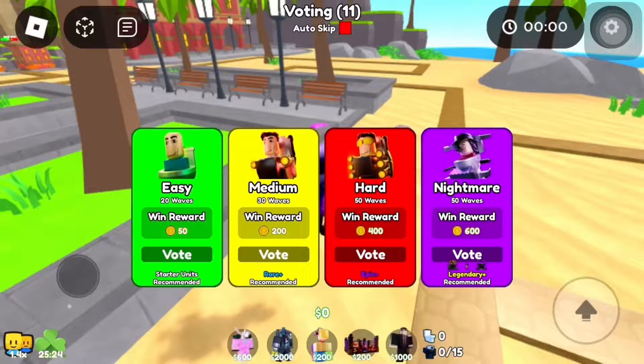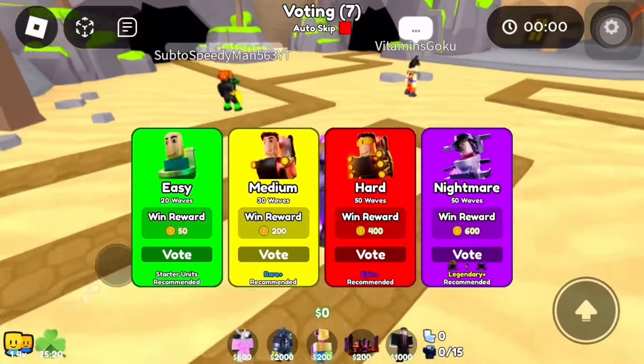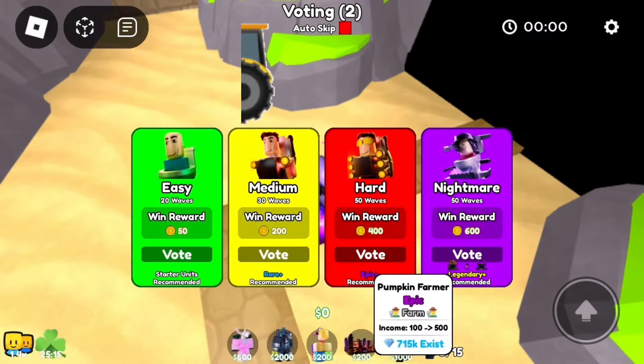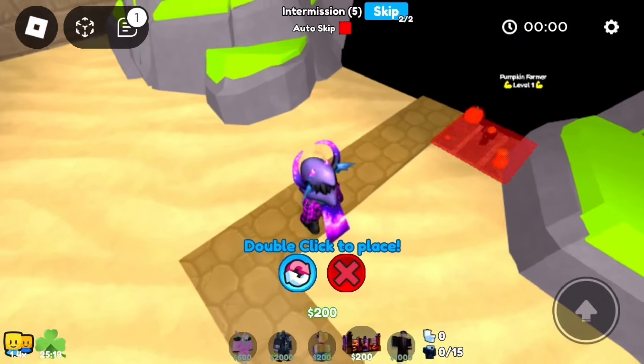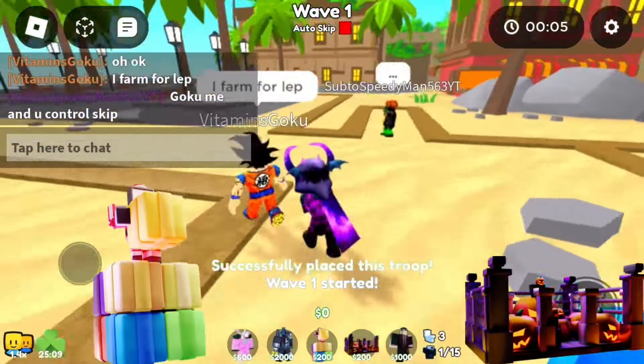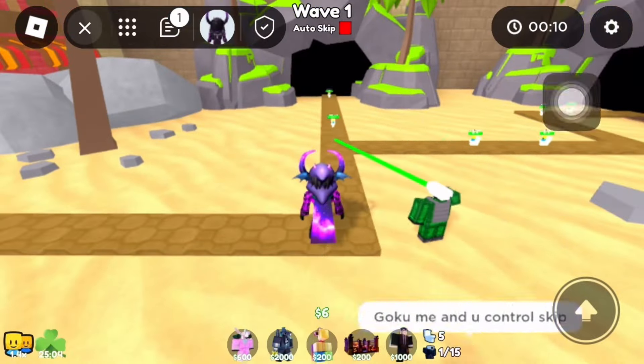Let me just vote Nightman real quick. Pretty sure Spidey and Vitamins should be able to defend. I'm gonna go farm for a Titan so I can place it down and help defend. Okay, so I got two farms — the Pumpkin Farmer and also the Santa TV Man, so that'll be double the cash for me to upgrade my Titans.